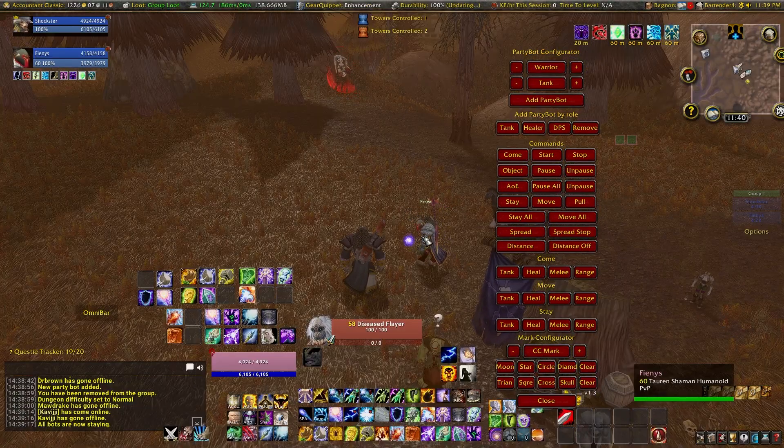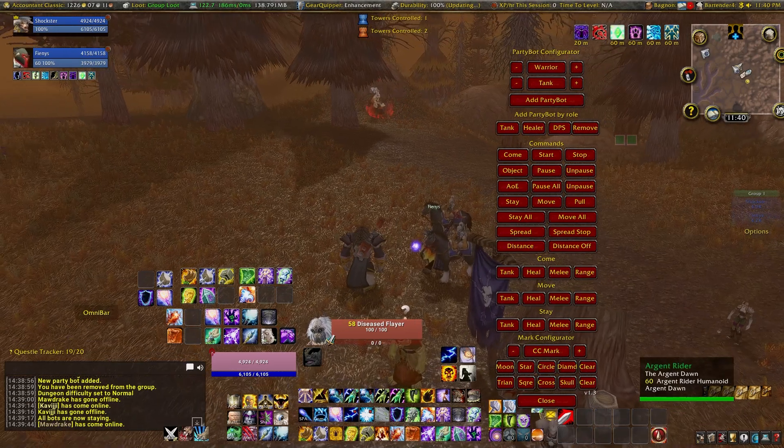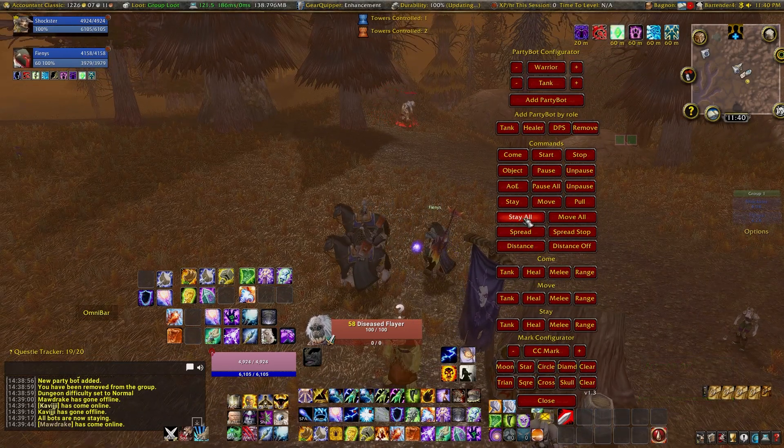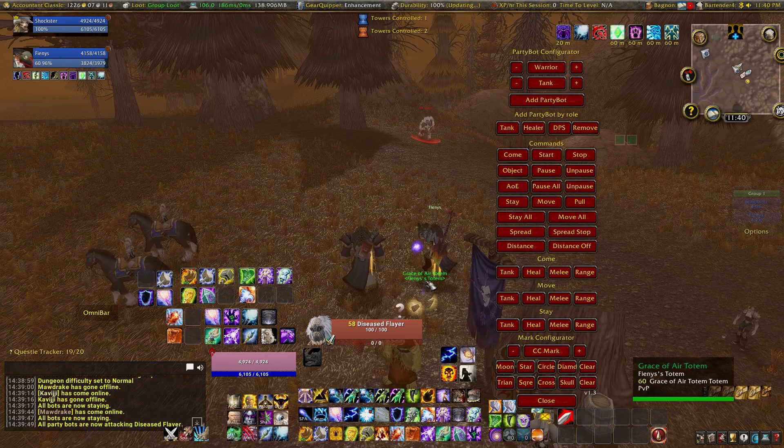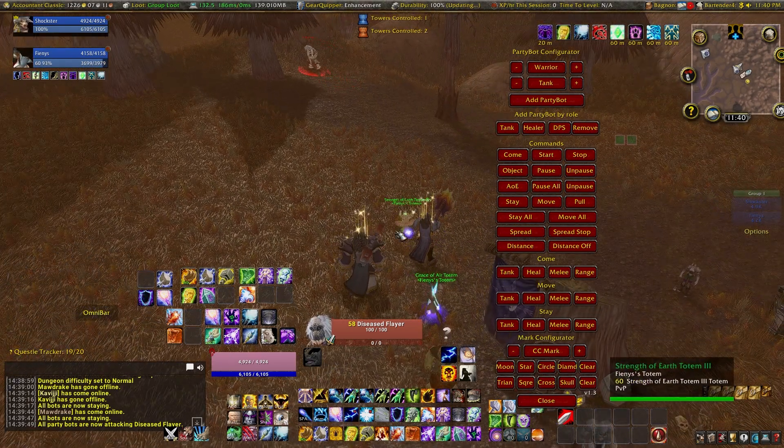If you're using Shamans and want them to lay their totems before the fight, you can use the commands in this order: Stay All, then target the enemy, press Start, wait for all totems to be summoned, then press the Move All button.